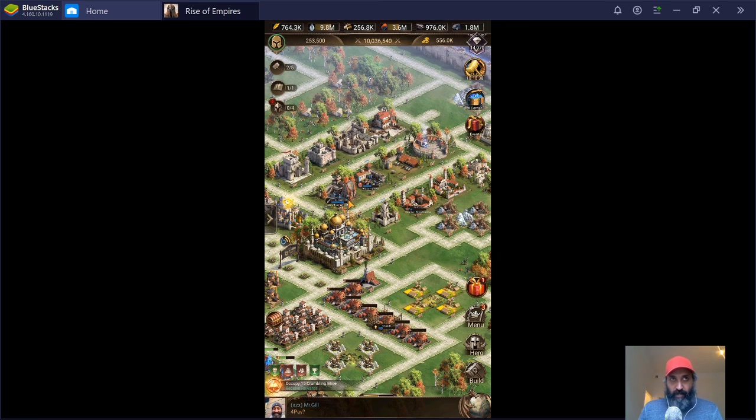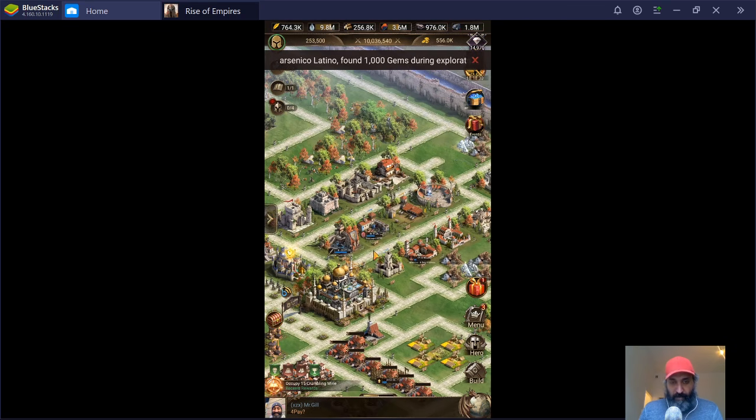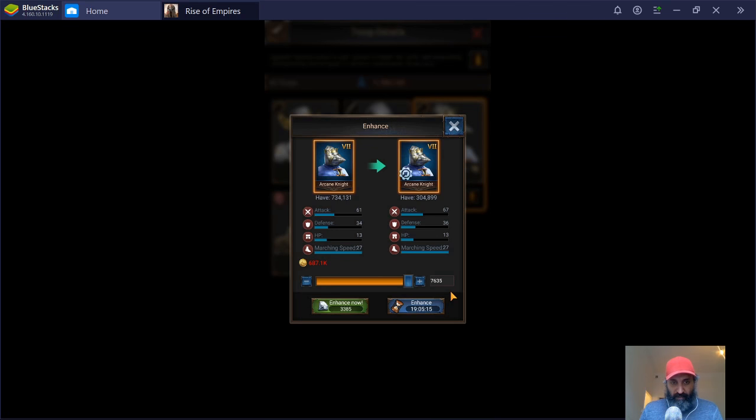However, if you are rushing your castle and you're going to get to castle level 22 within a few weeks, I'm not sure whether troop enhancement would be worth it. Let's have a quick look at it. To enhance a troop is relatively easy — you come in here, go to Troops, and if you can enhance a troop it'll have a little strong-arm bicep icon.